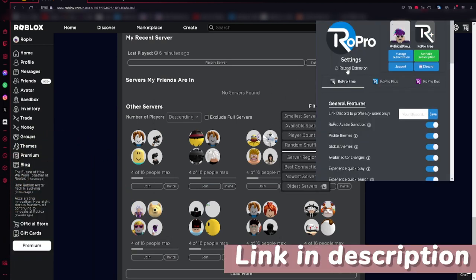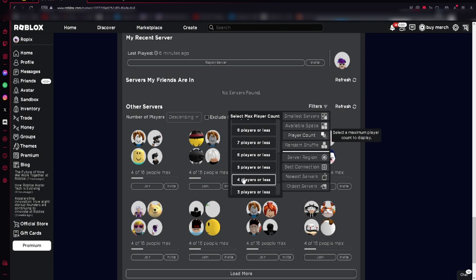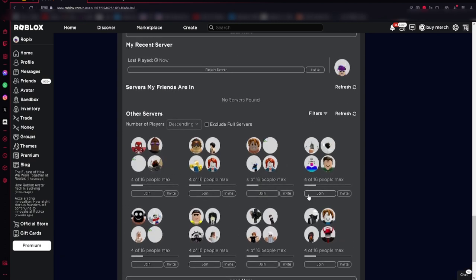...extension called RoPro. I'm not liable for anything, you get this at your own risk. You want to get that extension, then filter by player count — four players or less, or five players or less. You want a server that has four or more players. Once you've found one with two or more players, you want to join. Let's see which one looks the most new.